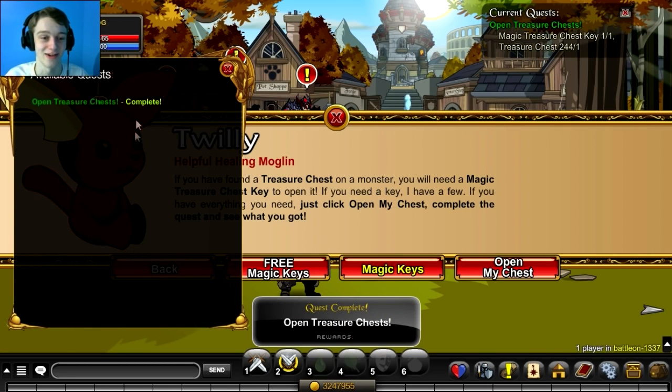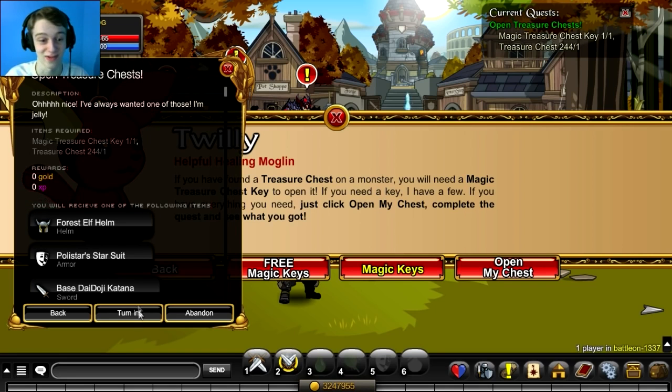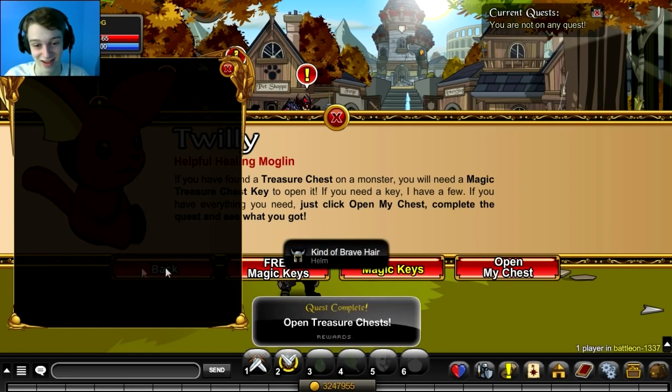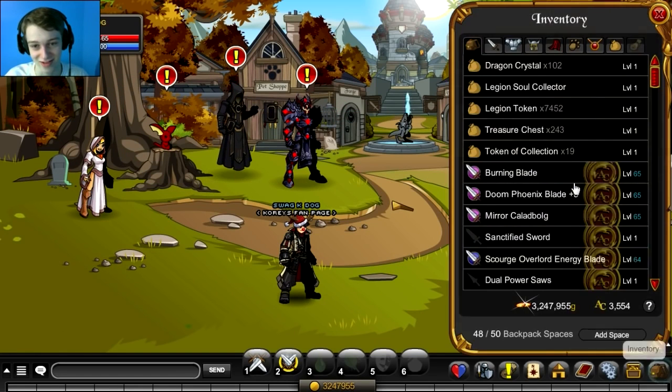And for the last one. I just blew through 1000 adventure coins. The Kind of Brave Hair. Alright, well let's see what all these items that we just got look like.